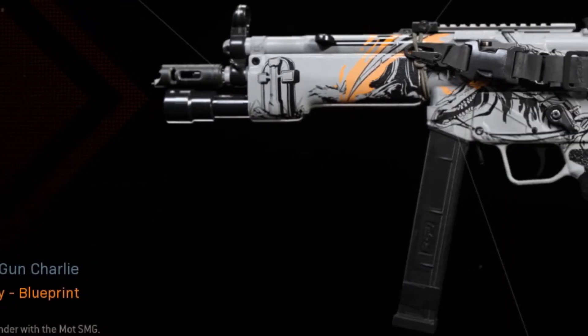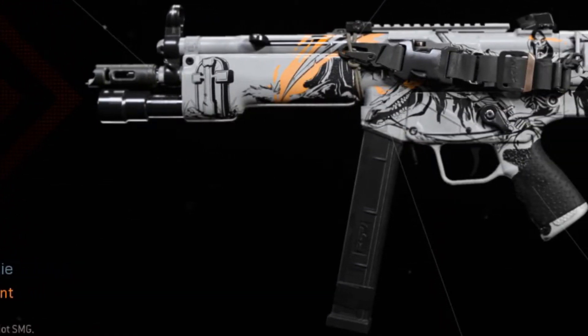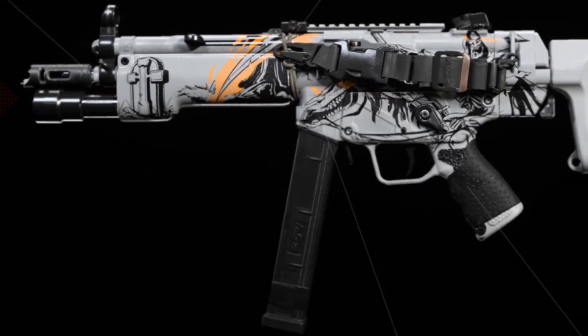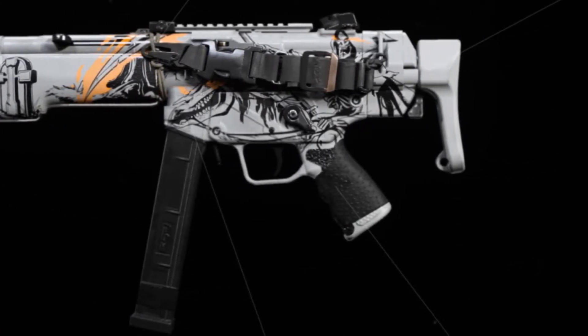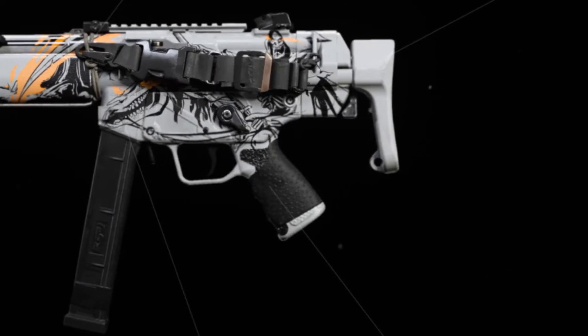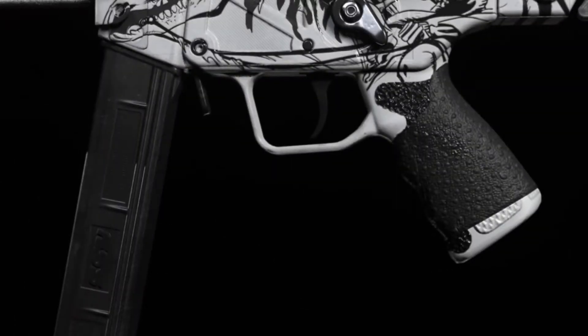What is up everybody, welcome back to the channel. This is the new MP5 called the Mott. The attachments on this gun are the breacher device, 1 milliwatt laser, 10 millimeter auto dirty round mags, stipple grip tape, and F-Tac collapsible.